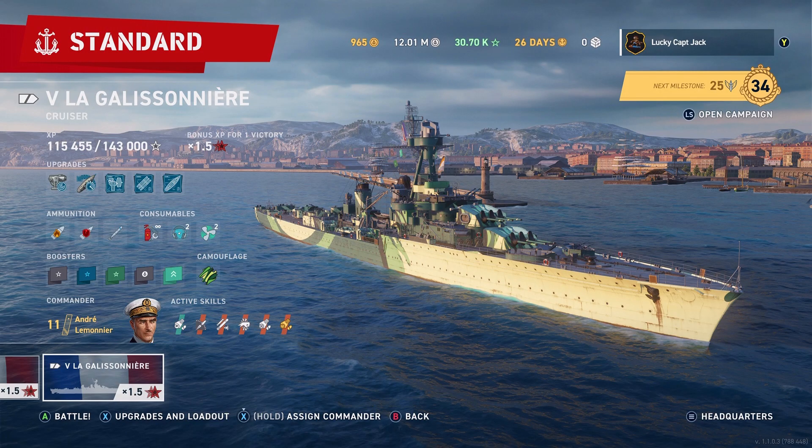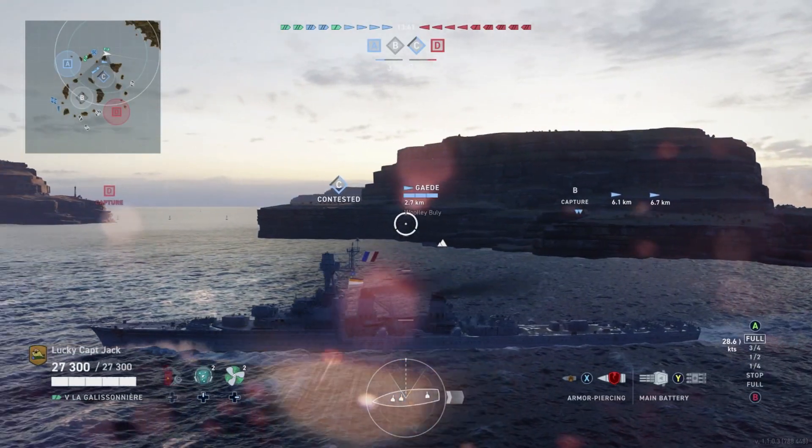Good evening shipmates, it's Lucky Captain Jack. Today I'm bringing you the tier 5 La Galissonnière, a tier 5 French cruiser. She carries three 352mm guns and has two dual torpedo launchers. We're going to begin about a minute in, fast-forwarded through the very beginning.